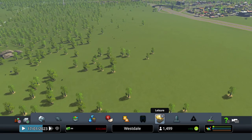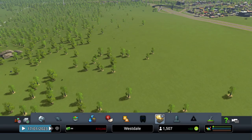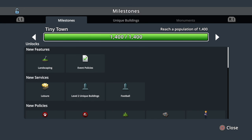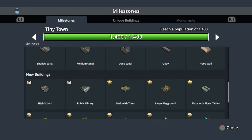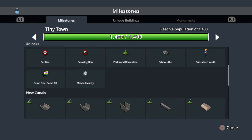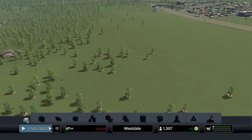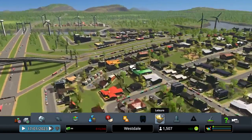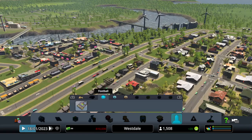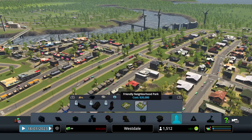I didn't even see what we got for the milestone. Okay so we got policies, unique buildings, canals, parks, flood walls. We got some unique buildings - let's check out what those are. Oh, football of course, statue of wealth, fountain of life and death, and friendly neighborhood park.